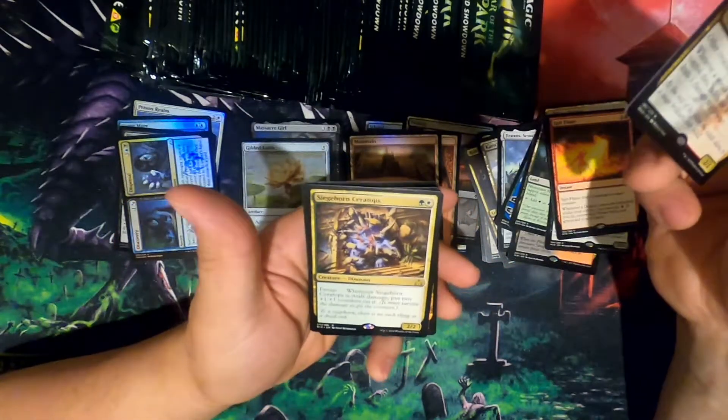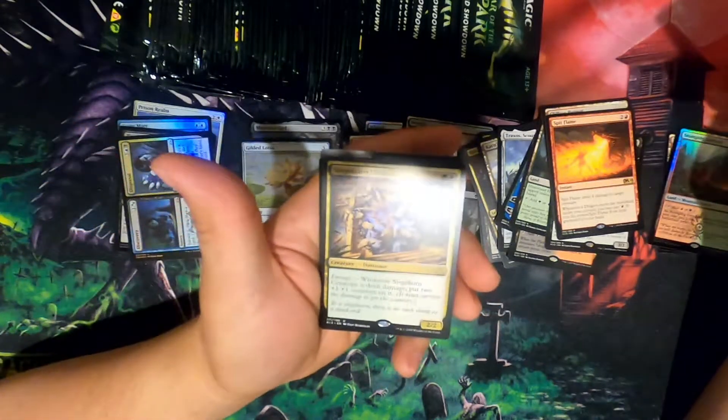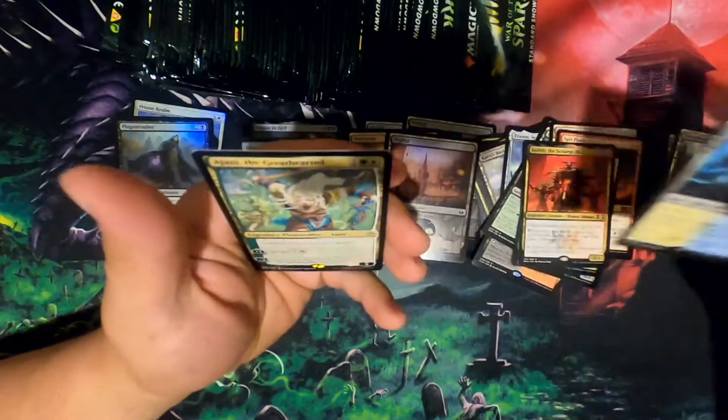Siege Horn Ceratops. If I stop on the Ixalan cards and you're confused why, it's because I didn't play a lot — that was just before I got back into Magic. Plague Crafter. Hallowed Fountain — I am already liking these.